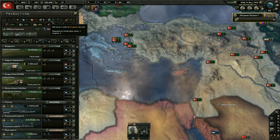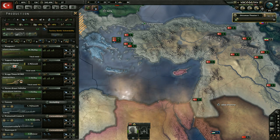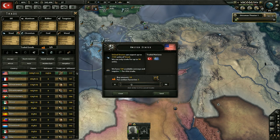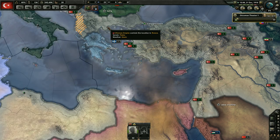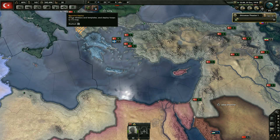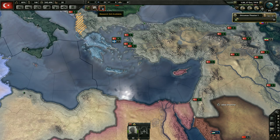It looks like we're doing pretty good on everything, though I think we might be trading for a little bit too much steel. Let's go ahead and trade for a little bit less - get rid of one of those factories. I don't think that's worth giving a whole civilian factory away right now. That's only going to affect the ships down there at the bottom.